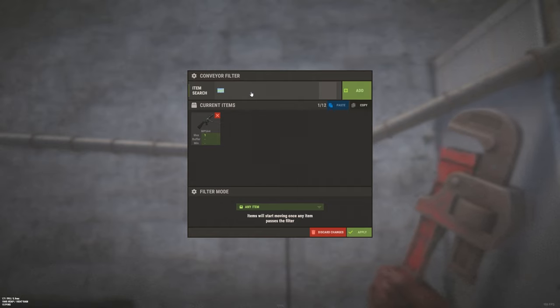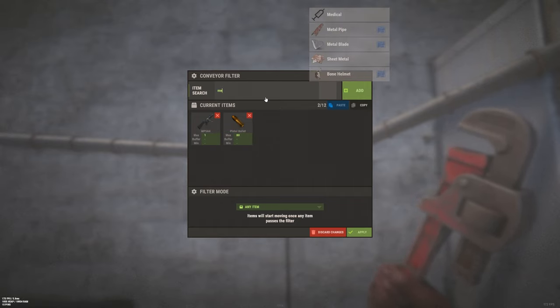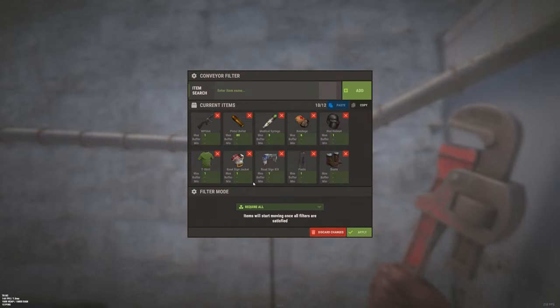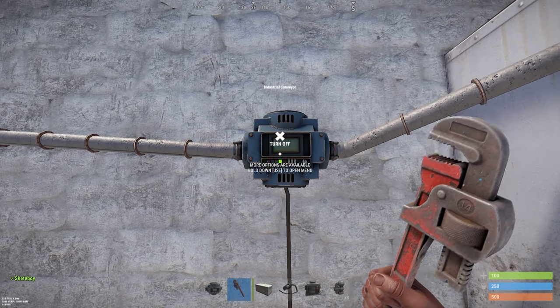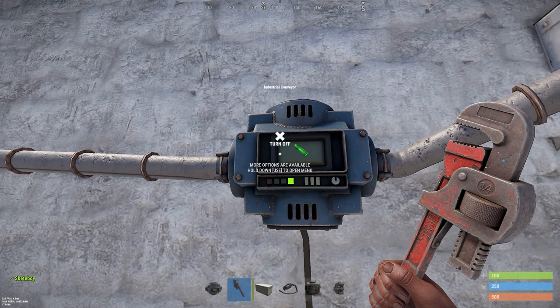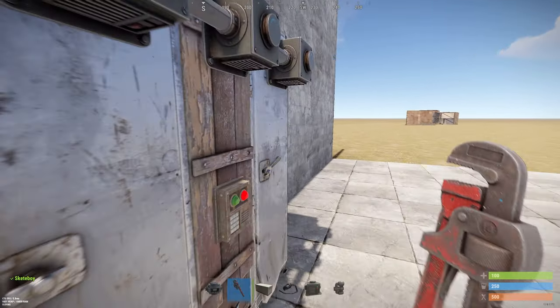Add the ammo — the bullets — set the maximum to 80, and medical syringes with a max of three. Now I'm going to fast forward to put in the rest of the items. Once you've set all your filters, press apply and turn it on. After a little bit you can see it starting to move items into your lockers.